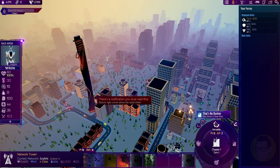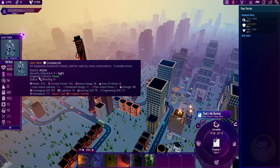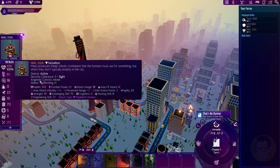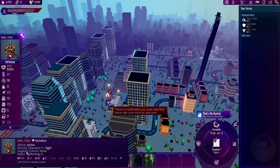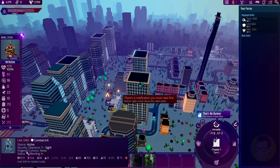The next one we have is a combat unit - Unit 13KK. Very high combat power, higher attack range. Not super good at hacking or cognition, but very good at scavenging and intimidation. The other one we've got is a nickel bot robot - I haven't really worked out too much on what these guys are useful for. You can build up your forces and take over other AI, and basically your consciousness as an awoken AI is transferred into these other robots.